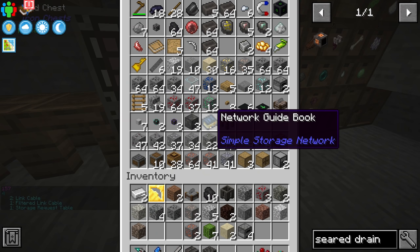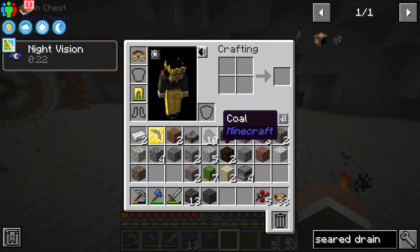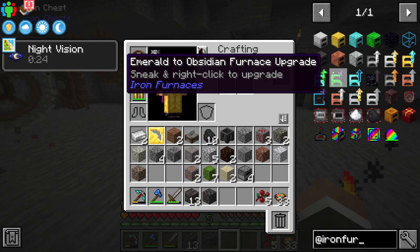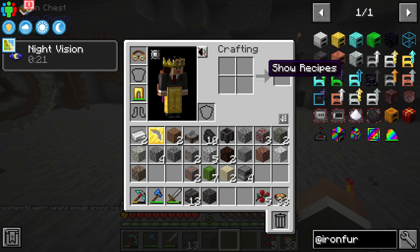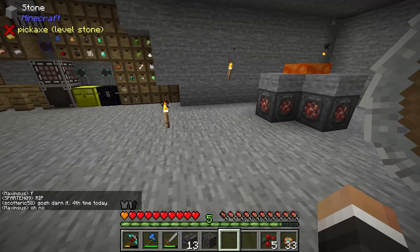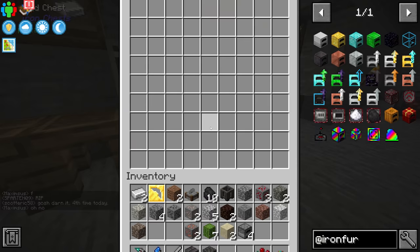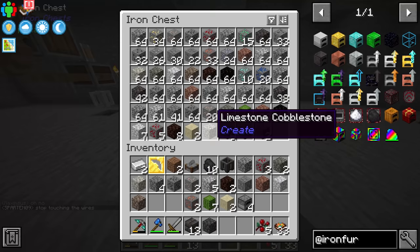People in both Twitch chat and YouTube chat have been recommending the Iron Furnaces mod. Much like Iron Chests, we can upgrade from a stone furnace up to iron, gold, diamond, emerald, obsidian and even crystal, netherite and rainbow tiers. They work exactly like regular furnaces — just faster — and don't use any more fuel. It might not be a bad idea to go straight up to diamond or even emerald right out of the gate, especially since we've got 10+ diamond ore and 15+ emerald ore ready to go.